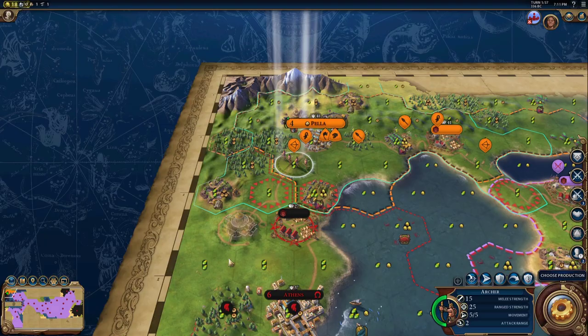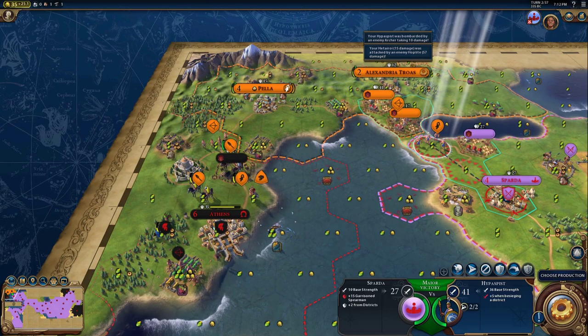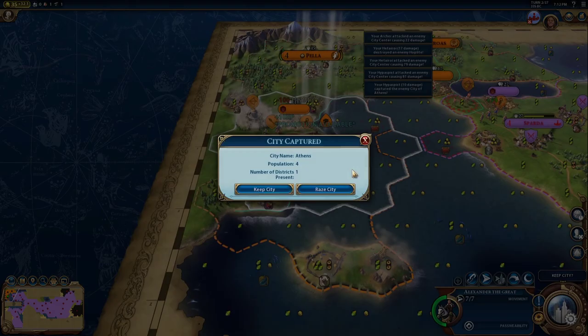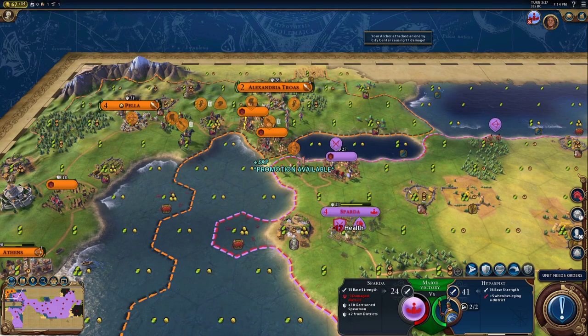Now for the gameplay walkthrough. On turn one, you want to take over the encampment. On turn two, take out Athens. On turn four, take out Sparta.